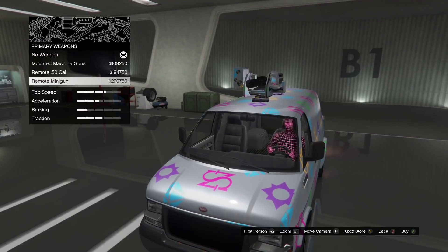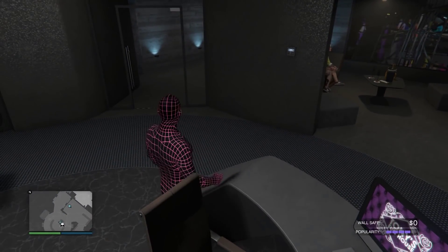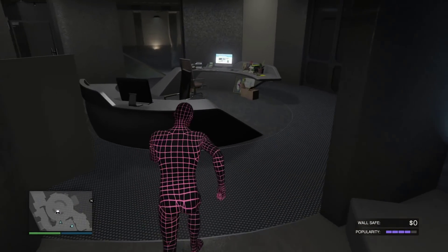Also, here's a neat little tip. There's a vault in your nightclub that you can access by going up to your wall, and every time you get ten thousand dollars inside you can pick it up.